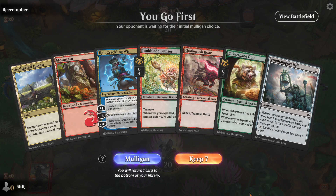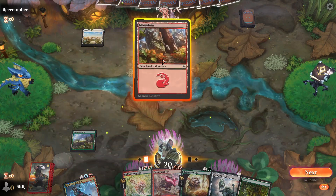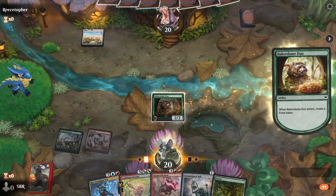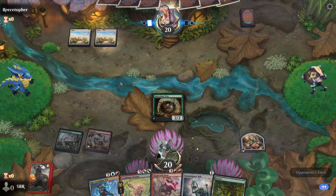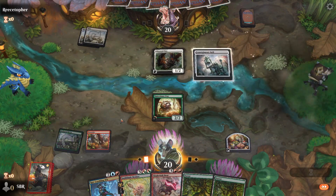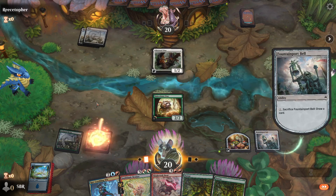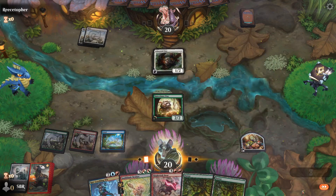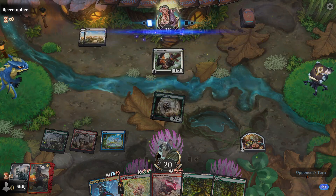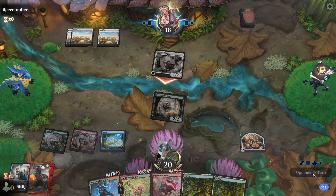Uncharted Haven is a forest, and Fountainport Bell will get the island eventually. I think that's where I'm at. You can literally get the island next turn and then just curve out into Ral. Hello, Life Creed Duo — now you can play your entire hand and most of your deck. Can you imagine they're blocking here? They weren't. There's absolutely no way they were blocking, but that's only because we could be playing against any skill level — there's no rank, no thing to encourage it.